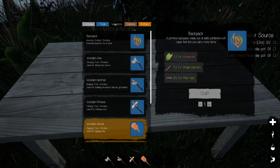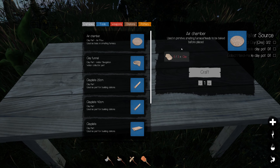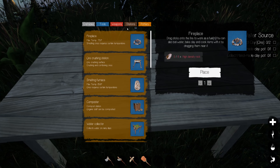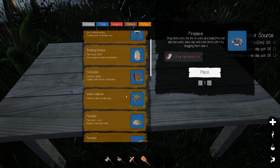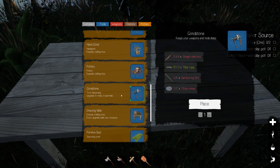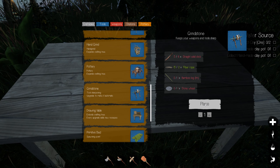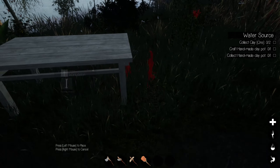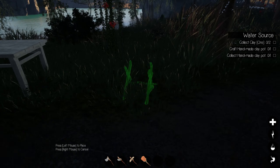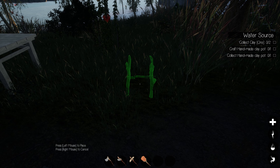We've got craftables, tools, weapons, stationary, pottery — the same categories as when we craft things on ourselves. Stations are something I definitely need — not right away, but a grinding stone. I need a grinding stone because my axe is already worn out. I'm just going to place these anywhere for right now. I can rotate it any which way I want.